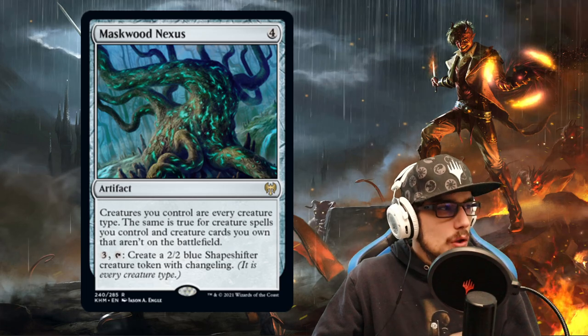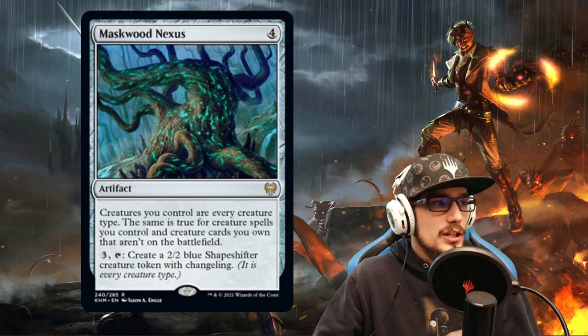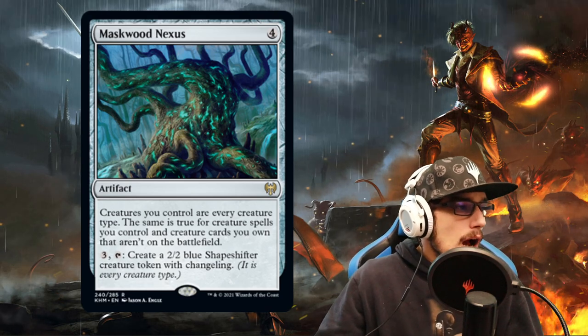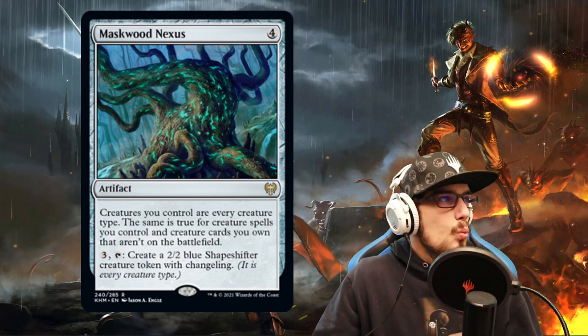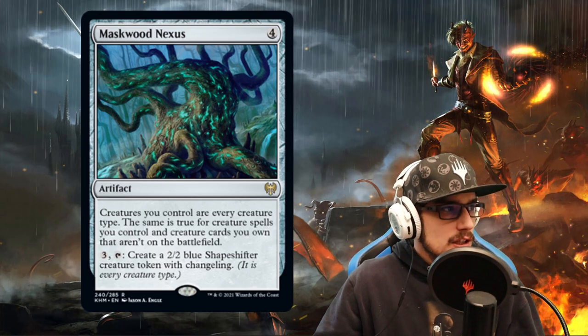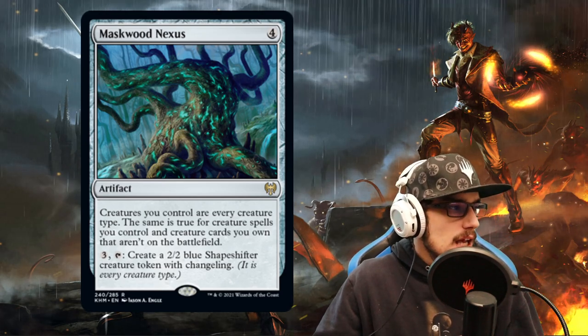This is very, very cool. We can pay 3 and tap it to create a 2/2 blue shapeshifter changeling, which is fine — not really a part of the combo. Where we need the required text is creating the creatures within our graveyard to be every creature type.